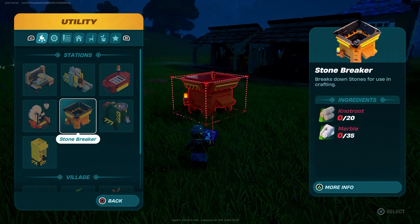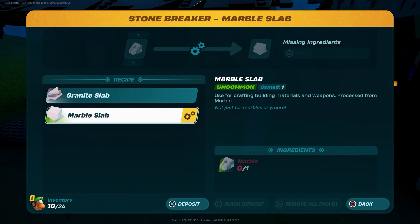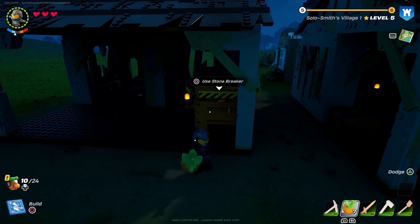Once you get to level five, you will unlock the stone breaker structure. Put the stone breaker structure down, and then all you have to do is make a marble slab. Marble can be found in caves underground — there's a video on the channel if you're looking for it.